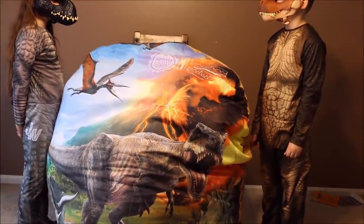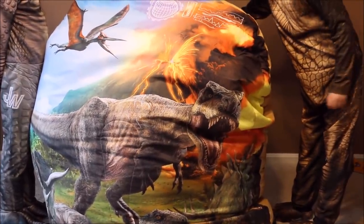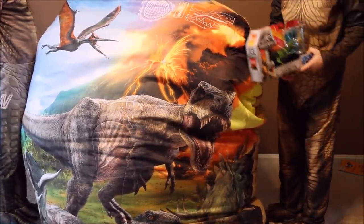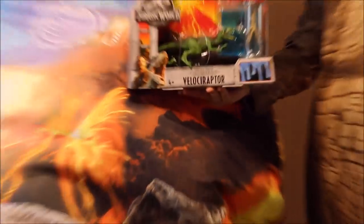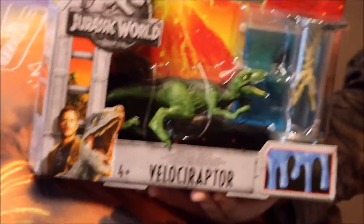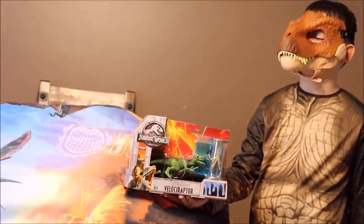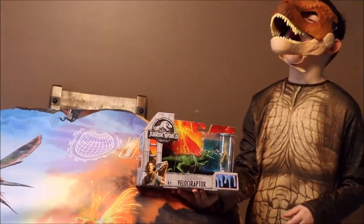Okay, T-Rex, what was in that giant egg? Show us. Oh, he's reaching in there. What is this? Whoa, that looks awesome. It's the Velociraptor Dino DNA Lab Kit. What do you think about that, T-Rex?